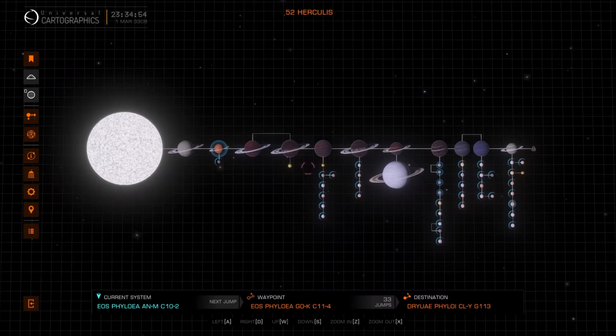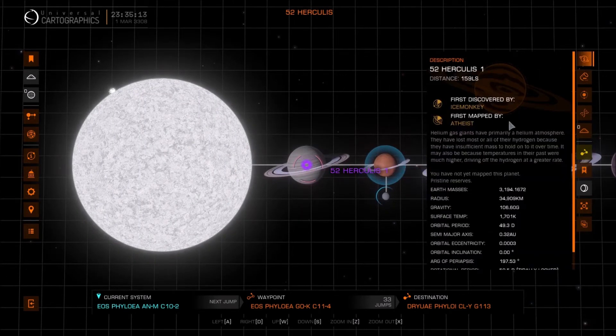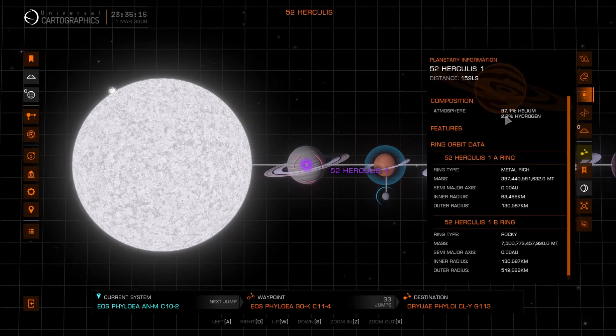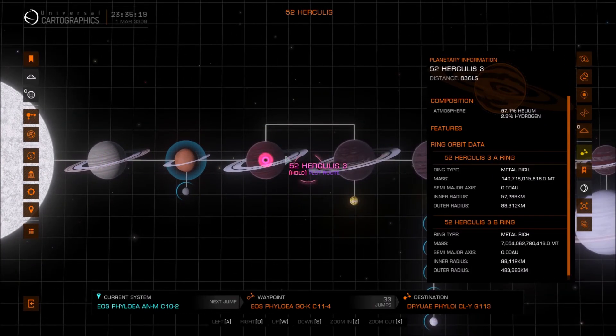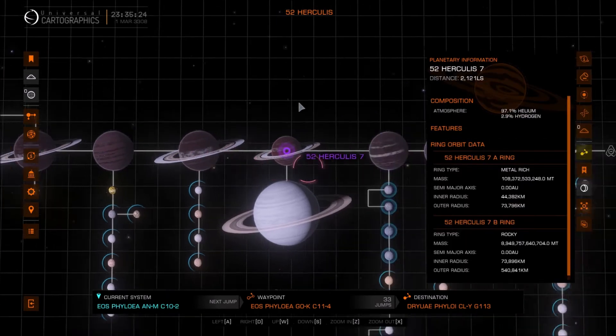On screen now is the system 52 Hercules, one of three known systems in the game to host helium gas giants. As you can see, they are most reminiscent of the class 4 gas giants, the first one looking like a class 5. But I wanted to pay attention to the atmospheric composition. Unlike helium-rich gas giants' atmospheres, they are almost completely composed of helium. And like helium-rich gas giants, all of them are labeled helium giants and share the same atmospheric composition. They also have interesting cloud formations as well.